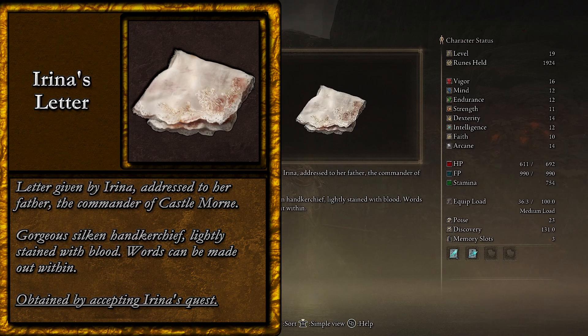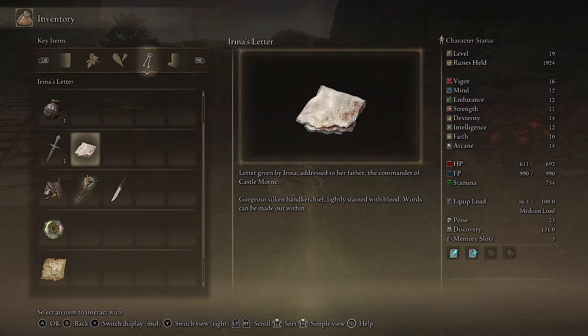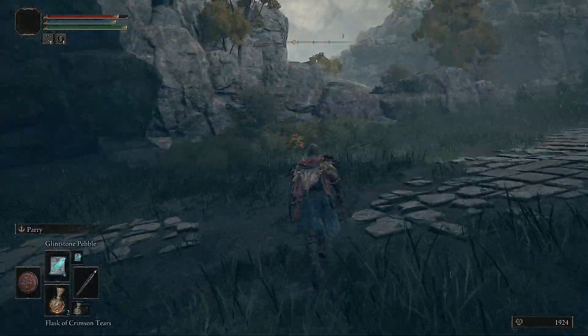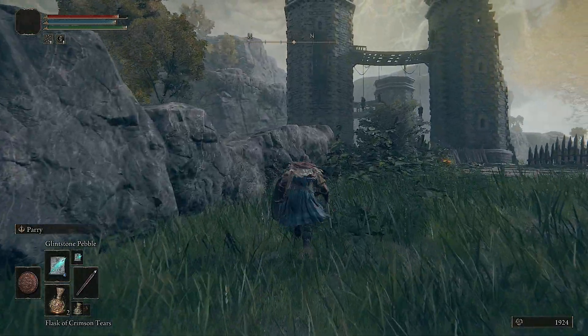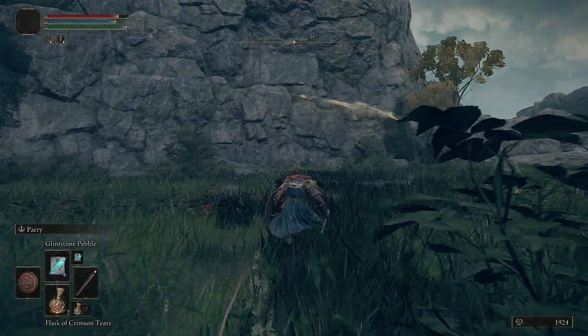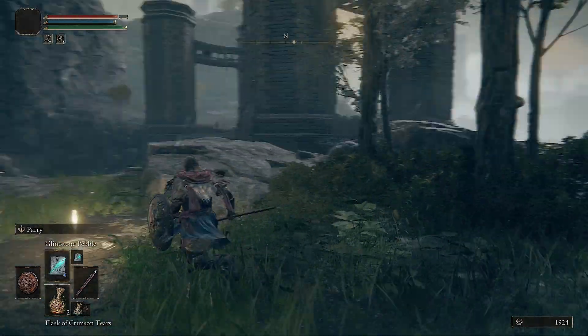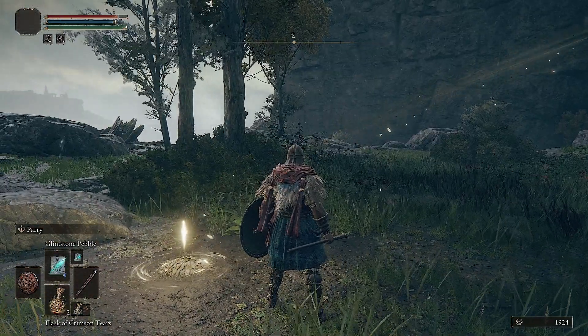She fears for her father's life — the servants are full of wrath, filled with hatred. They haven't spared a soul among the companions she escaped with. She implores us to take a letter to her father at the castle. She just wants him to be safe.